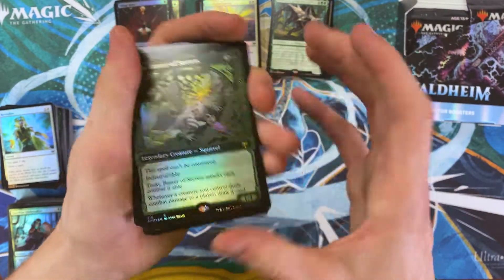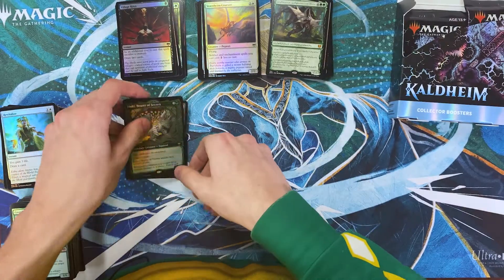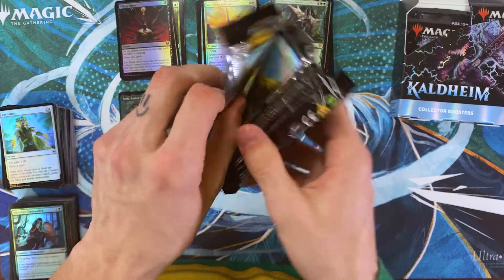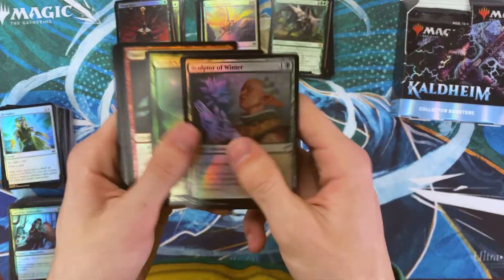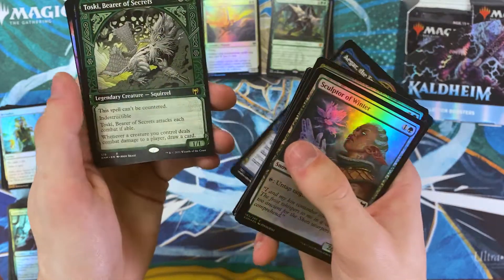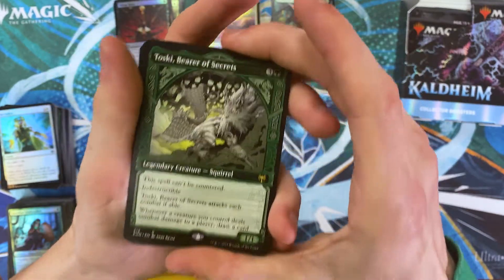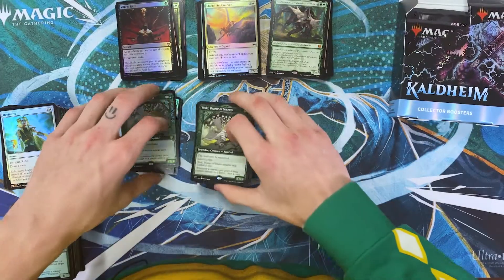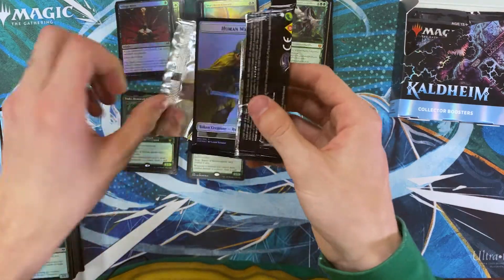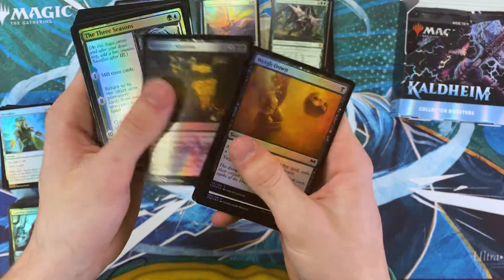Hey look, it's our old friend Toski — a fourth one today! And our second foil. I shouldn't have said anything — now this whole box is going to be Toskis. Oh my goodness, why so many Toskis? Why?! It's a good card, but it is not five-copies good. Wizards, I think you need to change your algorithm here. I'm trying to tell everybody how cool this set is and you gave me five squirrels.